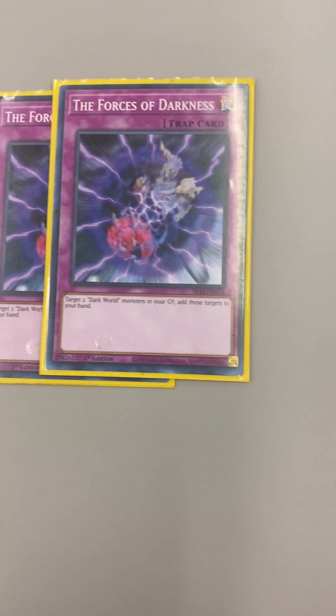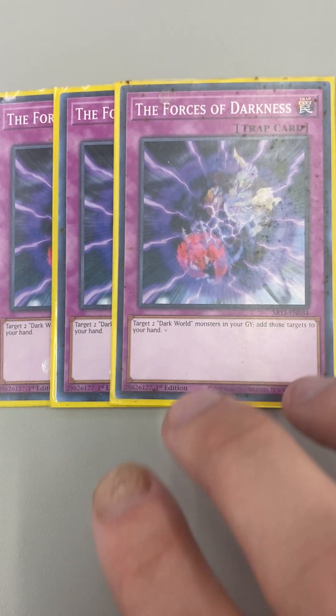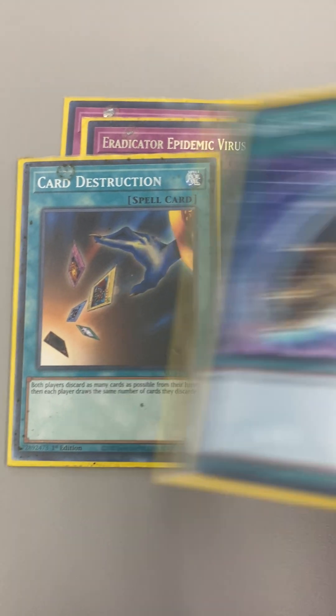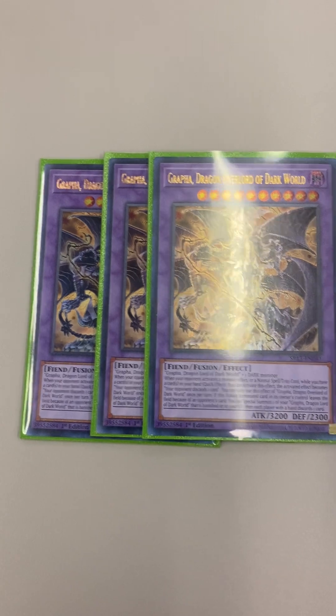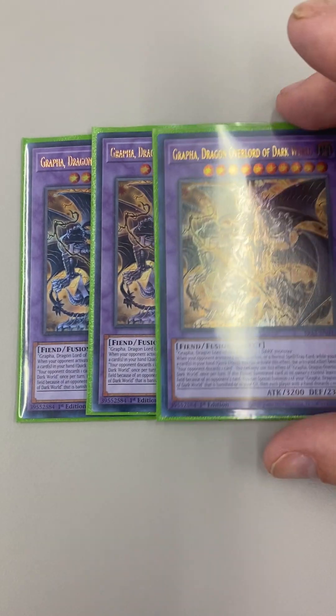Forces of Darkness — you always want to be able to recycle your cards to your hand or your deck, so this is a good way to recycle your Dark World monsters. One Deck Devastation Virus, one Card Destruction, Burial, and then your ashes and stuff like that, and then your three fusions. Like I said, I don't have the other fusion — I just literally picked up three of the structure decks.